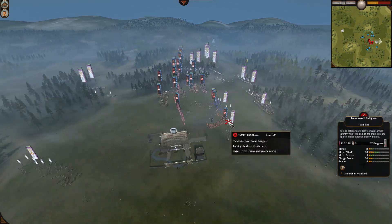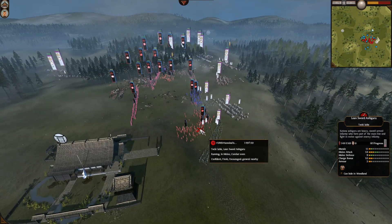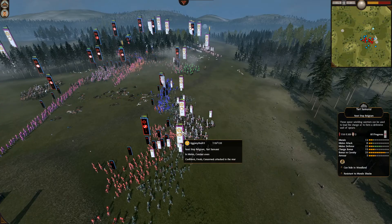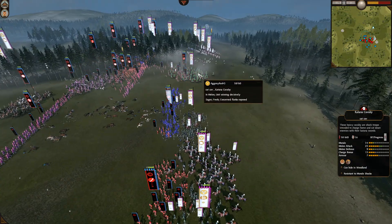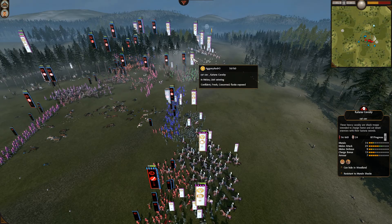Holy shit. Is Yari Samurai getting charged by Loneswords? He's getting Katana Cav in — oh, that's nice. And another one into that Katana Sam. And now rear charges as well, coming in with the Yari Cav because of his Kataki, actually.